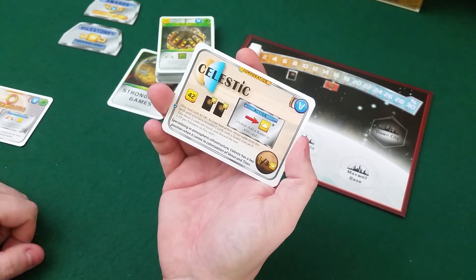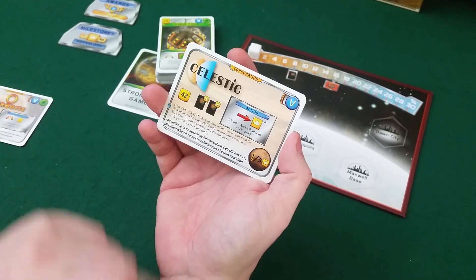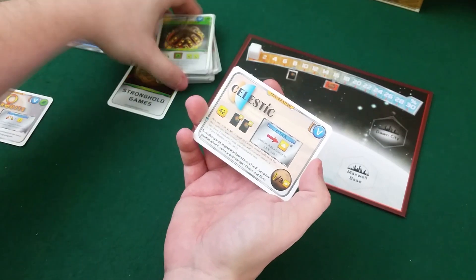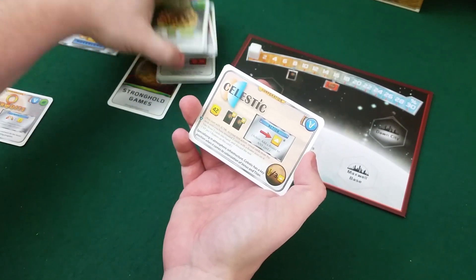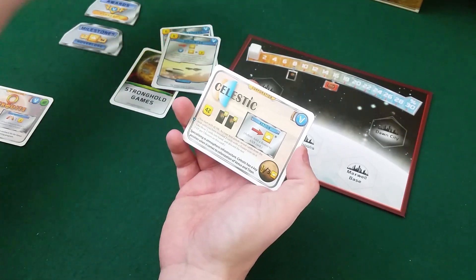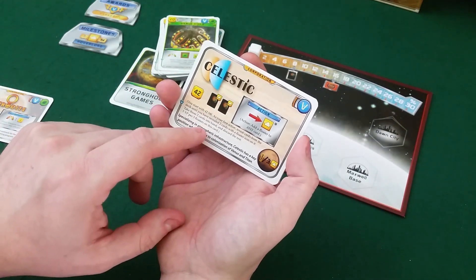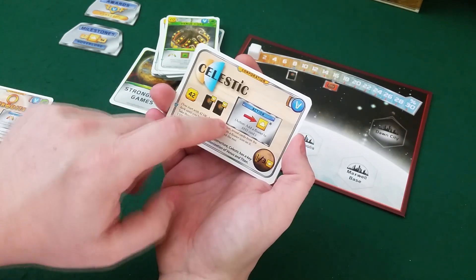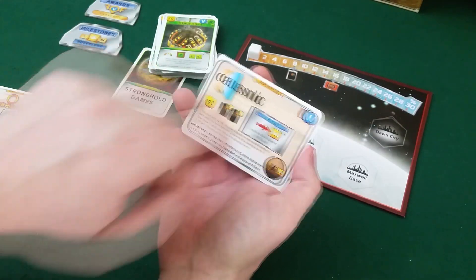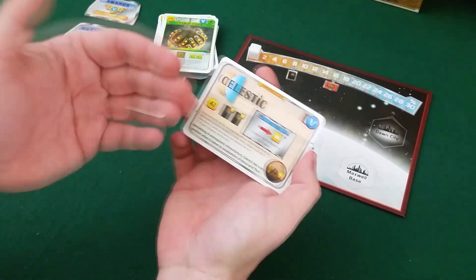Then we have Celestic. They start with 42 credits. Your first action is to reveal cards from the deck until you find two cards with a floater icon on them — you take those two into your hand and discard the rest. You also get one VP per three floaters on this corporation card. So you want to have cards that add floaters to Celestic, and you can also do an action each generation to add a floater to any card.